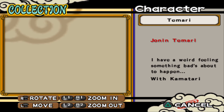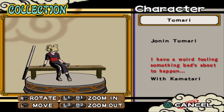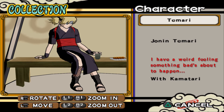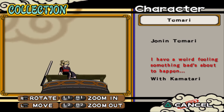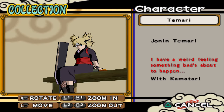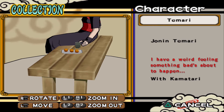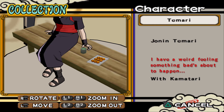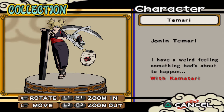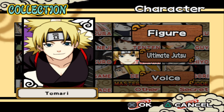Temari. 'I have a weird feeling something bad is about to happen.' This is from when Gaara was caught by Deidara. The camera controls here are weird — when I go up it goes down, reversed. With Kamatari. Overall, nice figures — I like them.